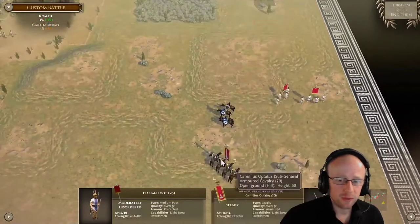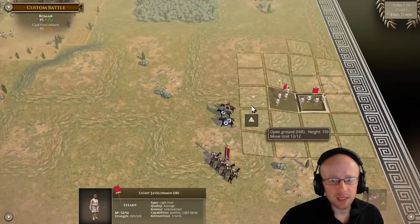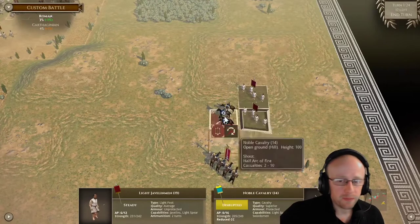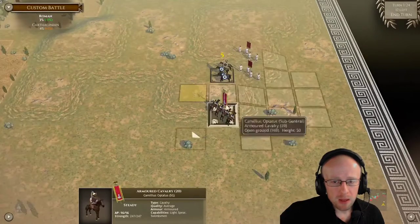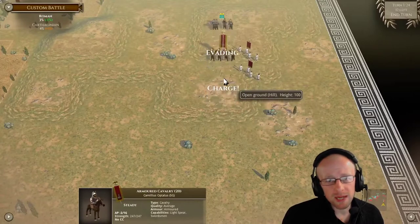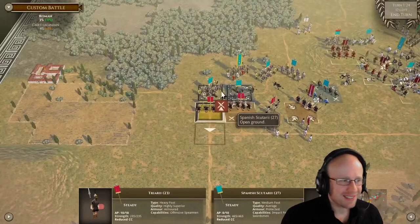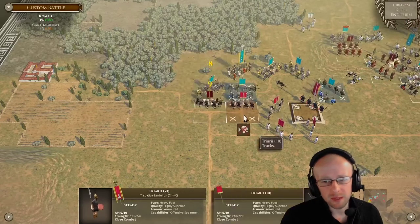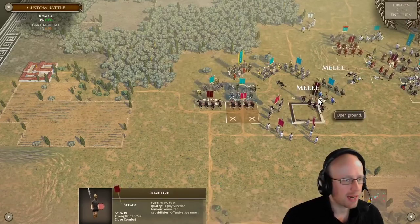Advancing the Italian foot through the woods — this is where I sit there and think, do I shoot first? I think I shoot first and then charge in. Because even with that rough terrain, which I would have landed on, it's all about where you land — I didn't want to pursue him into my own rear.